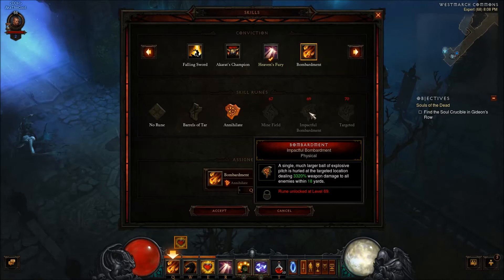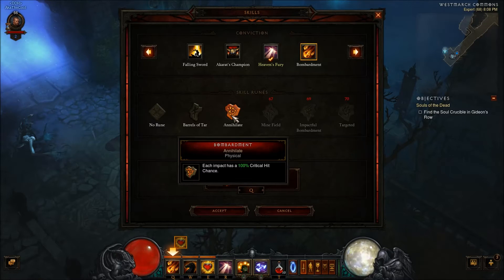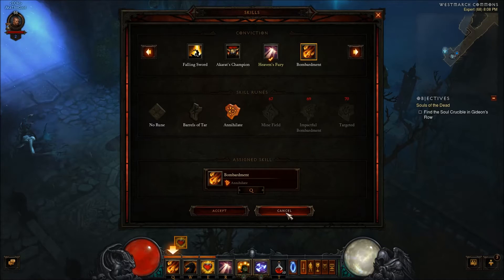Bombardment — I'm gonna eventually be using Impactful Bombardment because it does just a ton of damage. You can see three thousand three hundred and twenty damage; it's ridiculous. But right now I use Annihilate because it does a hundred percent critical, so that's a lot of fun to watch.